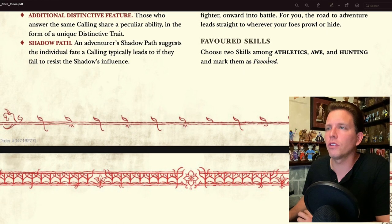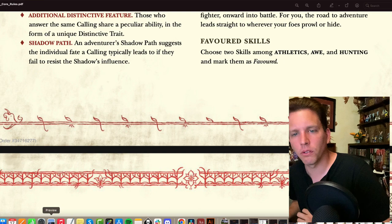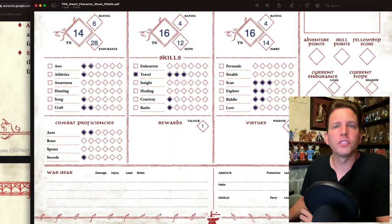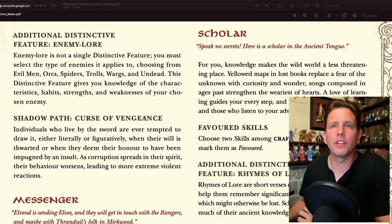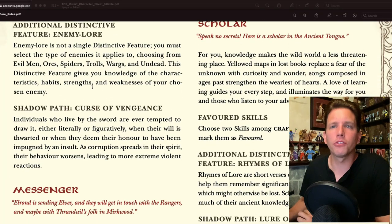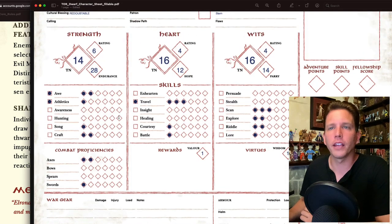Favored skills for Champion: choose two among Athletics, Awe, and Hunting and mark them as favored. I'll go Athletics and Awe. Additional distinctive feature: Enemy Lore — you must select the type of enemies it applies to, choosing from Evil Men, Orcs, Spiders, Trolls, Wargs, or Undead. This gives you knowledge of the characteristics, habits, strengths, and weaknesses of your chosen enemy. Let's go Orcs — classic.